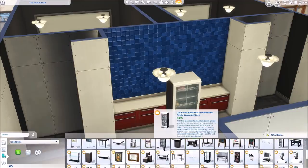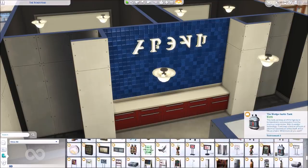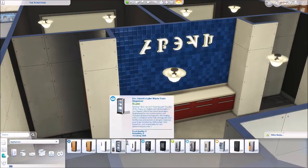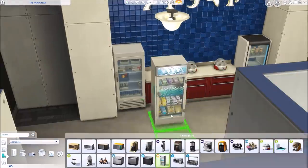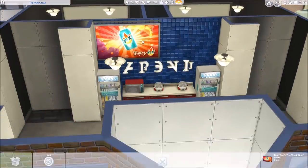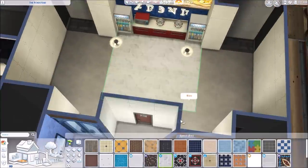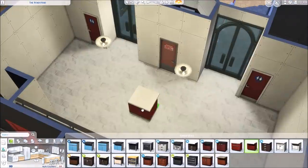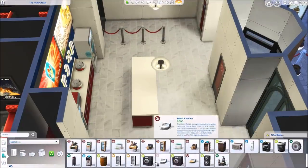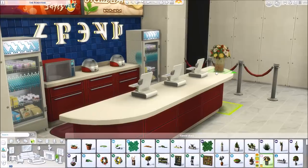Now I'm working on the interior of the movie theater — this took me a really long time to figure out. I looked at so many interior screenshots of real movie theaters to get it to look realistic while still being functional in The Sims. I was able to include a couple of vending machines, a microwave, popcorn makers, and signs that look like the TV screens that display deals and snack advertisements. I also put an island in the center with cash registers, napkins, and cutlery.